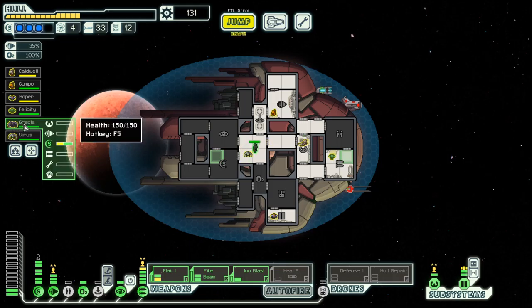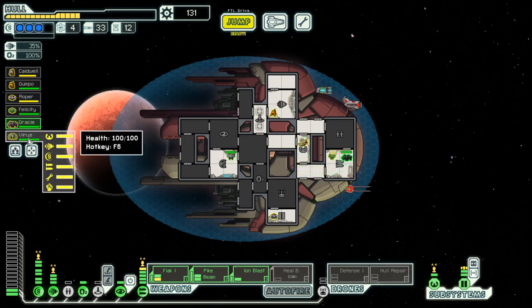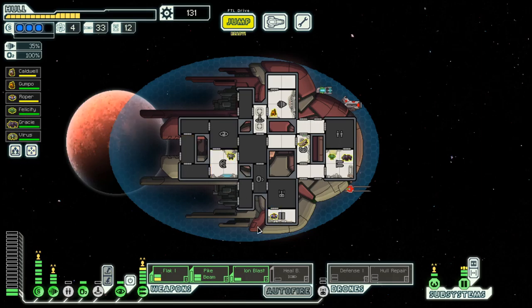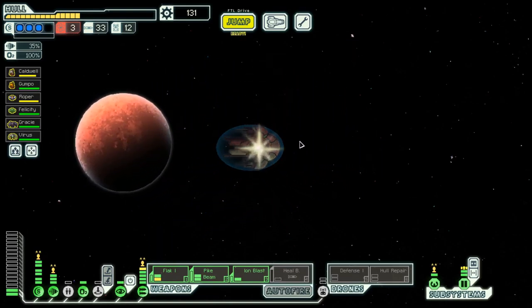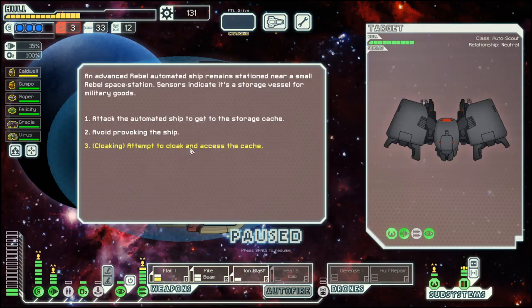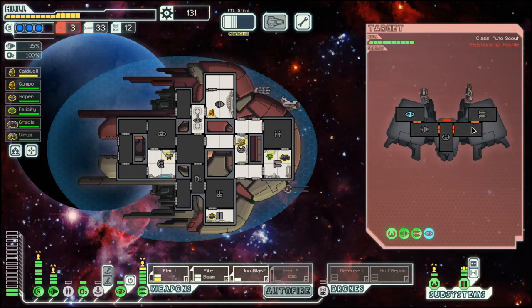So basically we could use him on any system. Let's switch him over to Shields, because Gracie is the least qualified of all our crew members. We will not yet use the hull repair - there is still time for that. Let's go here. We could do with a bit more fuel. We attack because we need to get fuel out of this fight, and they should not be able to penetrate our three shields.